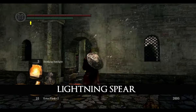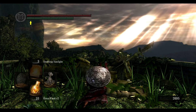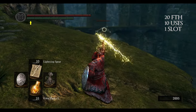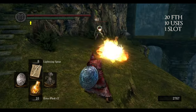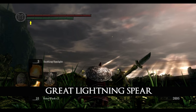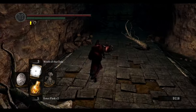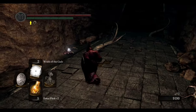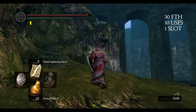To get Lightning Spear you have to join the Warriors of Sunlight Covenant at the Altar of Sunlight. When you use this miracle, you throw the Lightning Spear at your enemy. You have to offer 10 Sunlight Medals at the Altar of Sunlight. If you have trouble getting Sunlight Medals online, you can always farm them from Chaos Bugs in Demon Ruins. Great Lightning Spear is basically the same miracle as Lightning Spear — it only does more damage.